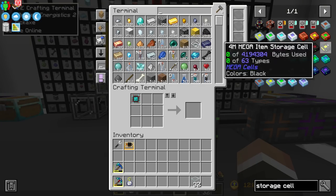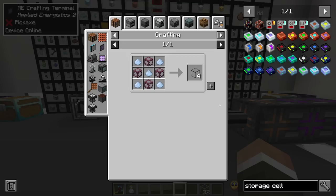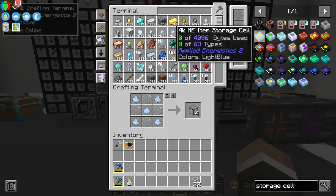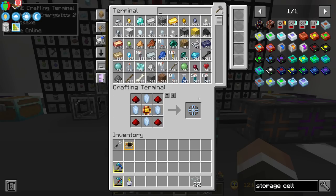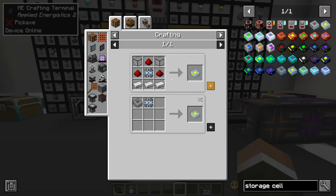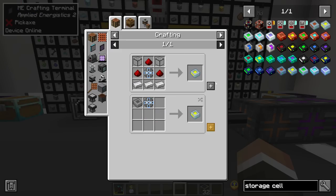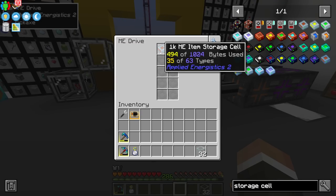Thankfully the ME storage disks are not too difficult to make — we just need some quartz glass. To make a 4k ME storage disk we need a 4k component, which is crafted with three 1k components. I'm not quite sure the math adds up there, but I'll trust the game's logic. And there is our 4k ME storage component and our 4k ME storage cell.